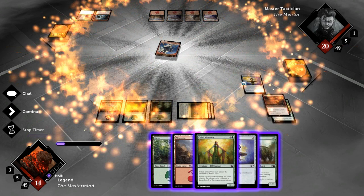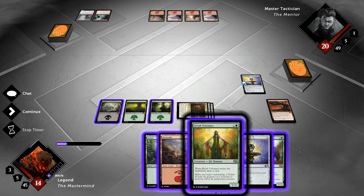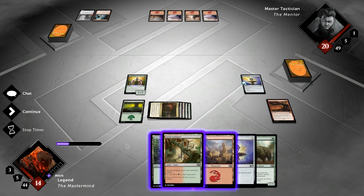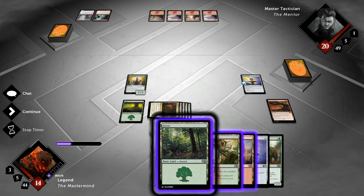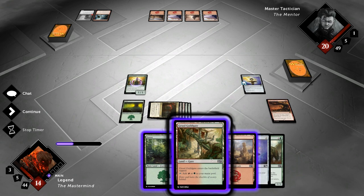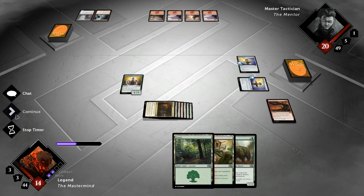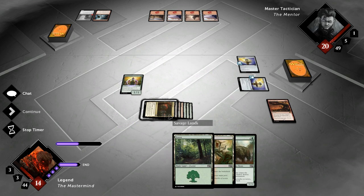Opponent did not have any instants, but could still have some to kill our Elvish Visionary. We play the Visionary instead of the Mold Shambler since we want to kick the Shambler if possible. We have a few options — play a land and Darksteel Ingot, or just play the Guildgate. We go for the Ingot since we have another untapped land in hand. We pass the turn and hope to draw some big creature. Otherwise we'll just kick the Mold Shambler.